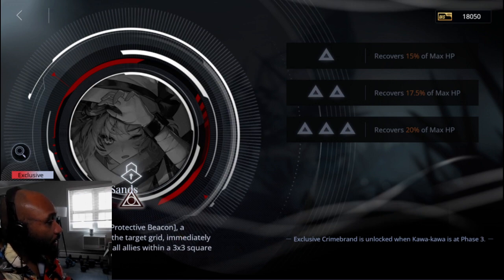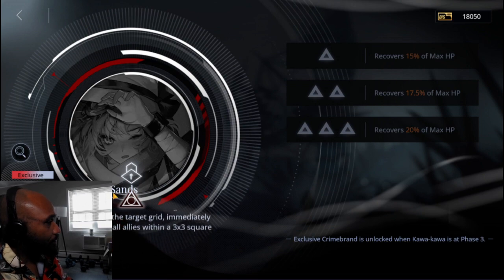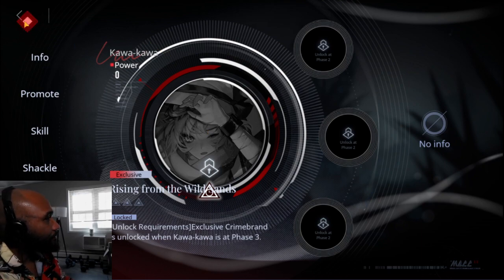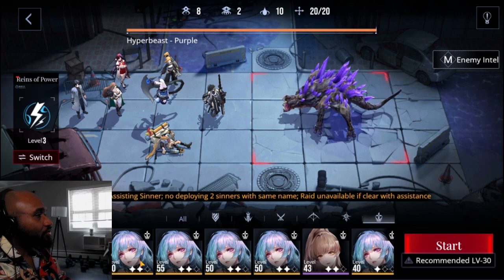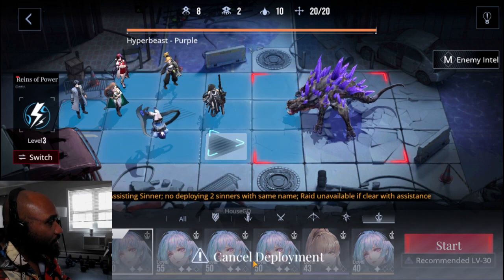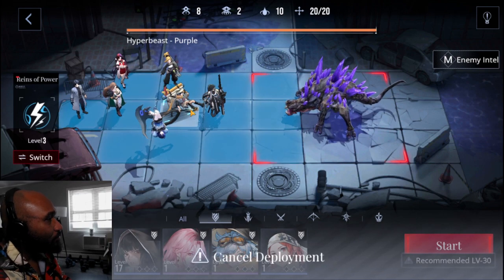The exclusive crime brand: after Kawakawa performs a protective beacon, a shockwave spreads from the target grid, immediately restoring 50% HP within 3.3 squares around the grid. Stargazer's was a one-time usage; this seems like a passive that just works — going up to 20% max HP. He's a really insane healer as a tank. A fully invested Kawakawa lets you remove a healer slot — you don't need a dedicated healer like Hamel if he's doing that job.